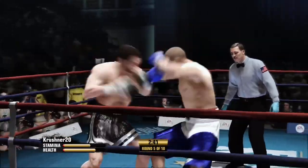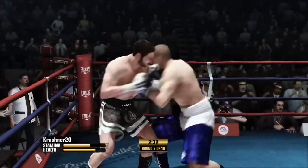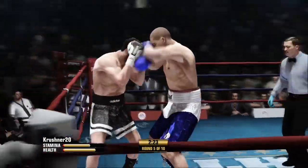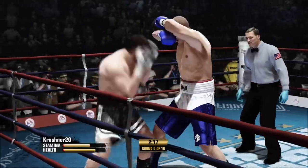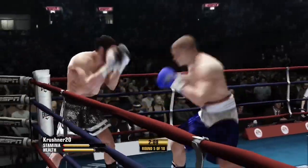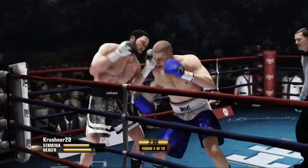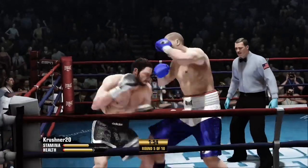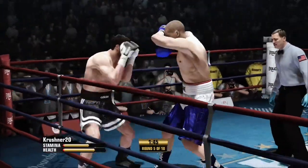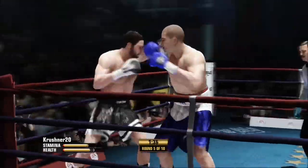Look at that combination by Crusher. Nice work. The man's so dangerous with that accuracy — a two-punch combination landing. Watch the hook. Zoning in with the overhand left. What a great job. He gave one right back in return. Crusher's the kind of boxer that wants to find the target, get the combination working, land both punches.